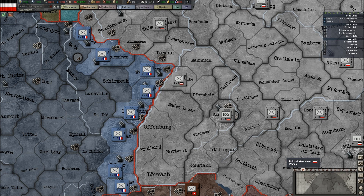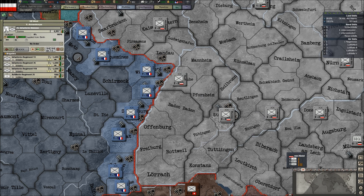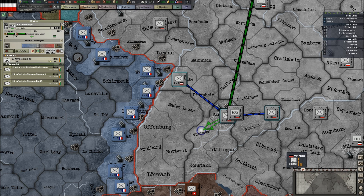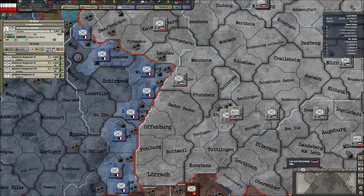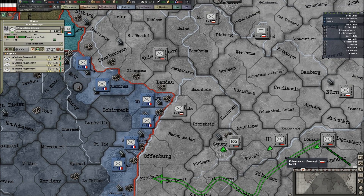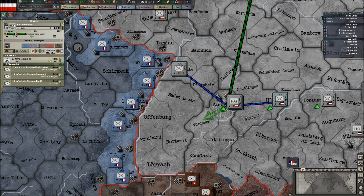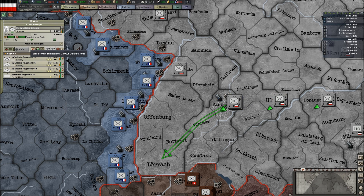So I need to occupy either Baden-Baden, Offenburg, Freiburg, or Lorach. Those provinces are down here. I'm going to send an HQ down there — I could get units there faster but I don't need them there faster. Looking at this division, if I hover over the arrow they'll arrive in Tübingen on the 9th of January, so figure nine days per province — sometime around the end of the month they'll show up in Lorach.